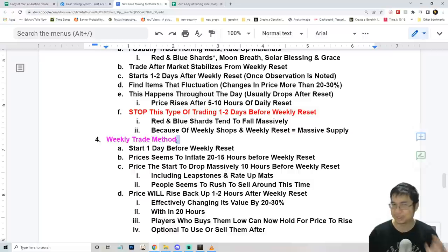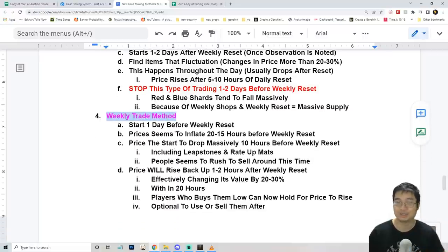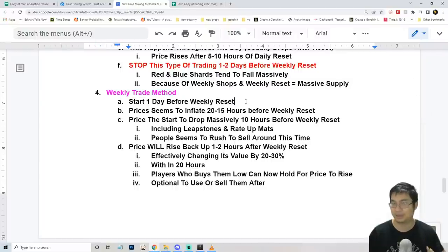What I really want to highlight is how to trade on the weekly reset. The weekly reset happens on Thursday — I'm going to make a calendar for you guys very soon. You want to consider trading around the weekly reset: about one day before the weekly reset, prices seem to be inflated about 15–20 hours before the reset happens. Then prices drop massively about 10 hours before the weekly reset and continue to drop about one to two hours after.